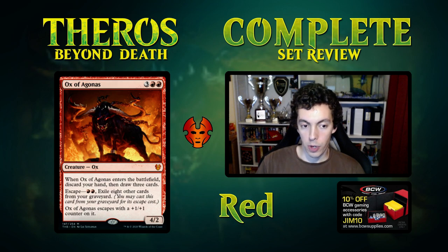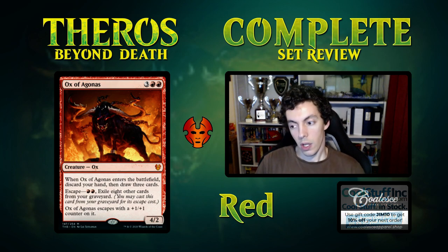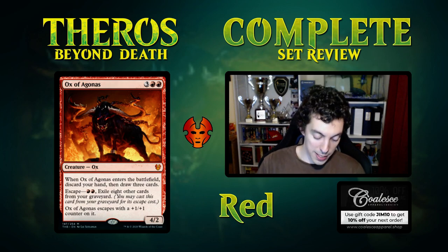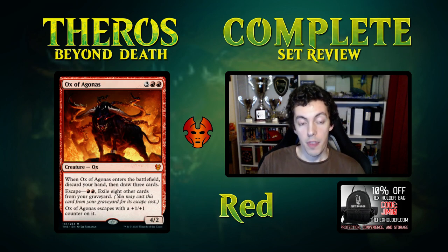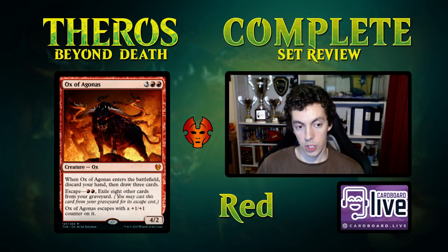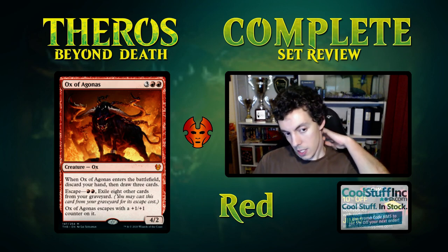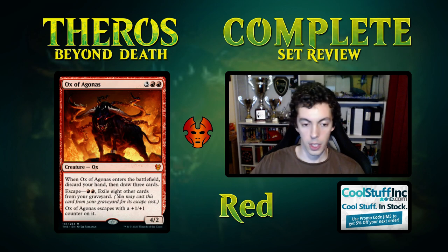Eight cards to exile is a lot, but it's easy to include one or two copies and find it later when you're self-milling. This is a very powerful effect. I don't think it's super exciting in standard, but don't underestimate the escape mechanic — you already underestimated Delve. The escape cost is much cheaper than the regular cost, which is a huge cost reduction. I don't know what standard deck actively wants this, but it's a very powerful and very weird card.